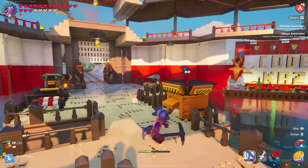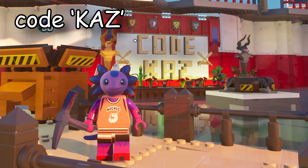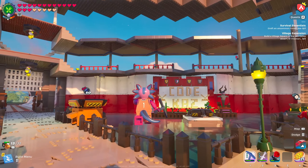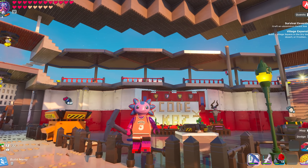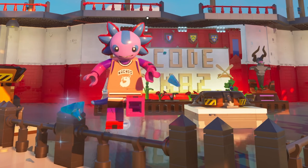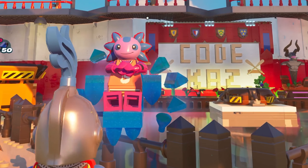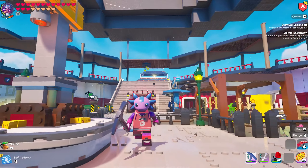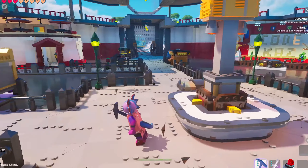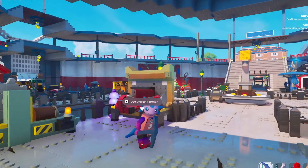The next thing you're going to need to do before the brand new update is use code Kaz — you might think I'm joking, and actually I kind of am. You don't have to use code Kaz, but I'm going to stand on my prediction that they are going to release a brand new Lego set to the item shop with this new update. So if you're buying any Lego cosmetics, it would help me out if you use code Kaz — three letters, K-A-Z. Now for the last of the very basic things you need to make before the update, we have to talk about the axe.